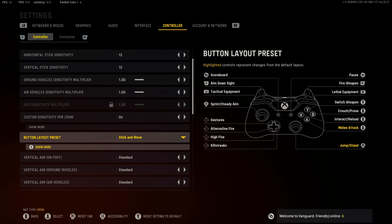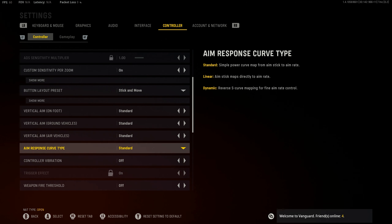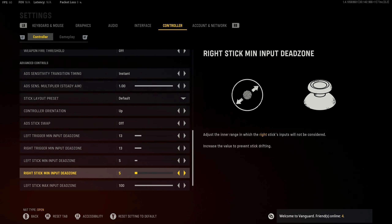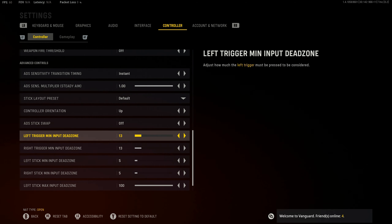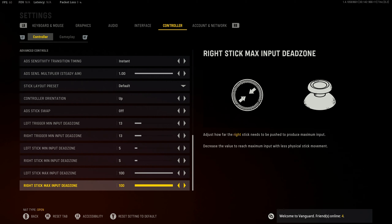My button layout is on Stick and Move — I've played on this since Black Ops 3 and 4 and I love it. A lot of people play on Flipped but I don't. Aim response curve type is on Standard. Controller vibration is off. ADS sensitivity transition timing is Instant, multiplier on default. For dead zones, at first it felt like I had a lot of input delay with them way up. I brought them down — played the dead zone on 3, but felt a little stick drift, so I bumped it up to 5 and it's really good now. The rest is default.